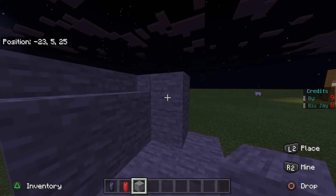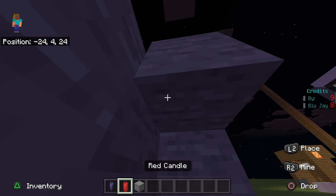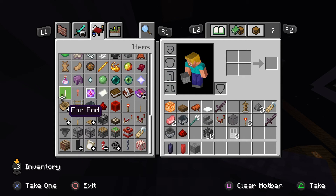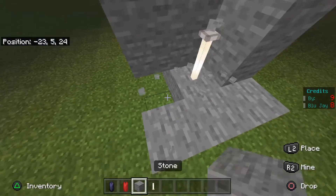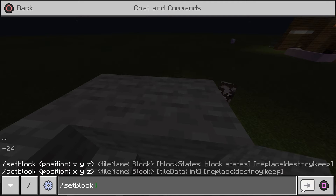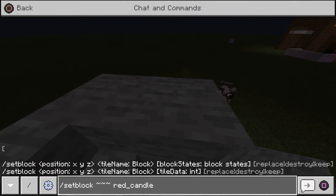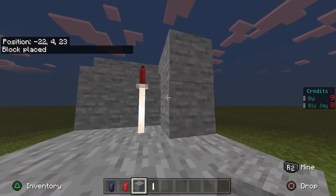Grab some blocks, then put one block above another block. Grab an end rod — I should have been prepared — and place it upside down. Then go on top of it. This is for if you're on Bedrock: type in the command '/setblock ~ ~ ~ red_candle'. I'm just going to use a red candle, and there you go.